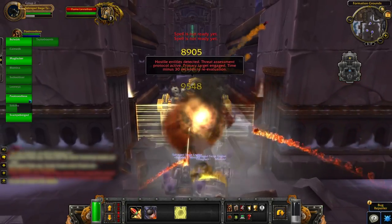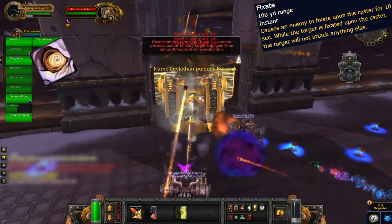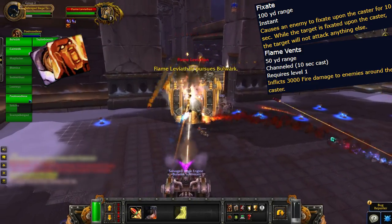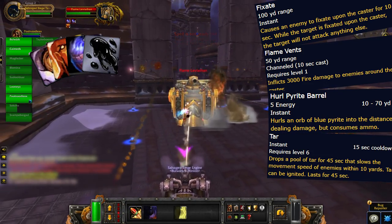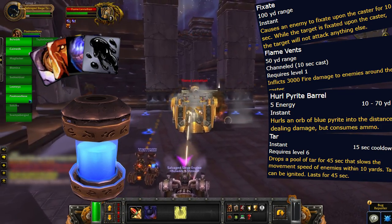The actual boss fight is kind of a pushover. It fixates on one target and chases them down until it finds a new target. If you are the target, just kite it in a big oval around the field. The siege tank's main job is to interrupt flame vents, while the demolishers slam their pyrite barrel button until it breaks, and any bikers can lay tar to slow the boss. The gunners in the demos can shoot down pyrite barrels from the air and hook them in to replenish their driver's resource to keep the boss burning.